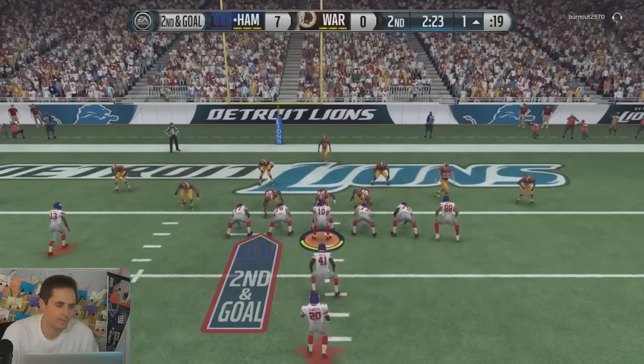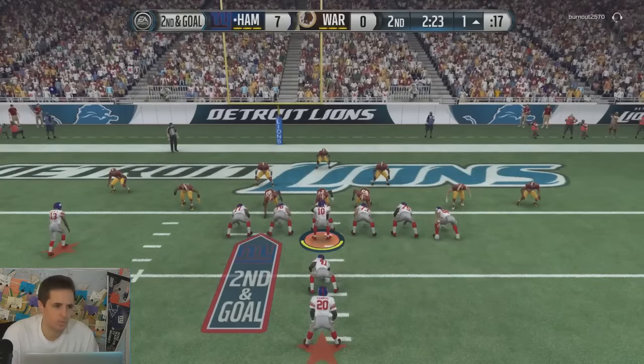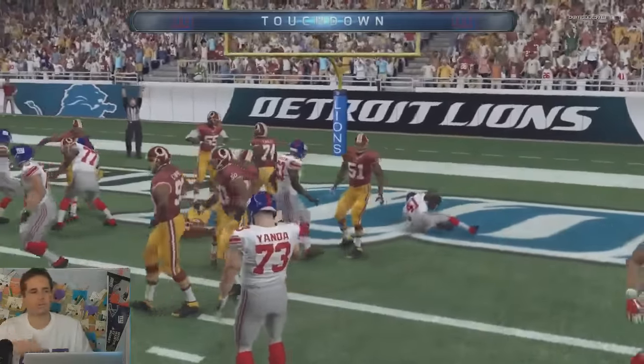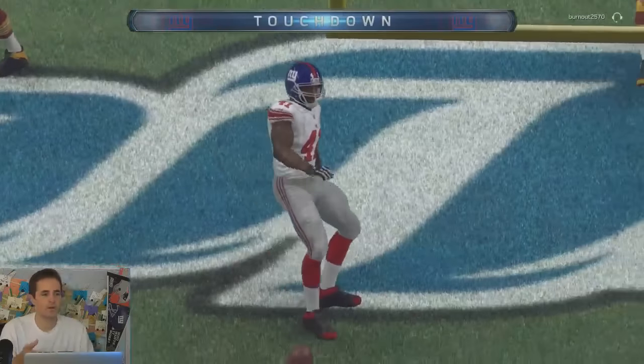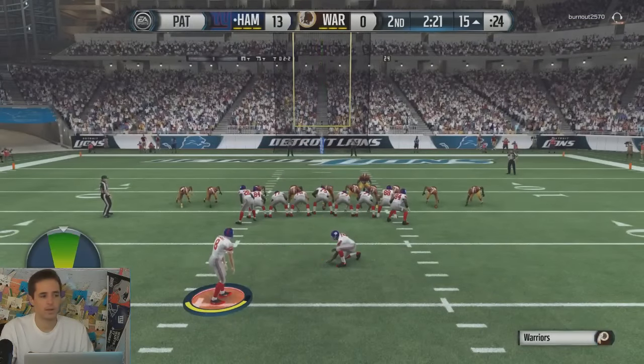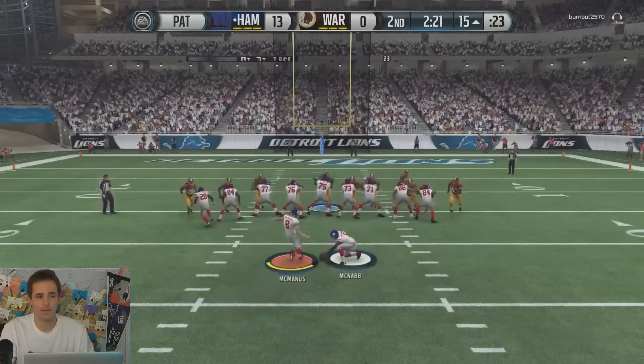That last play is going to work a little better if you have some more room. Instead, we go with a fullback dive when we get in close. On our second drive we used the gun split close browns, then switched over to gun doubles. On our third drive, let's try gun strips tight end and see if we can get to the shot.